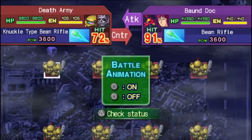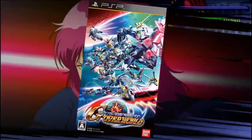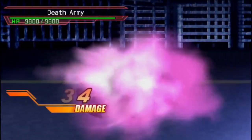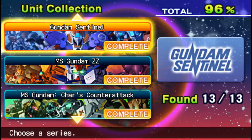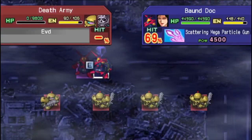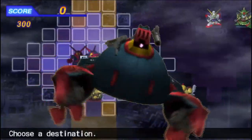All you need to know is that you have a copy of SD Gundam G-Generation Overworld in your hand, either figuratively or literally. Our current objective is to get the Bound Dock as fast as possible.